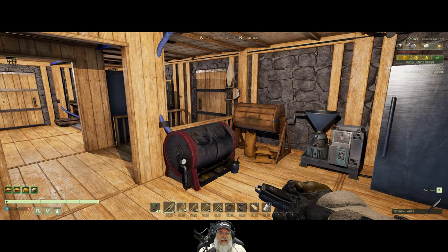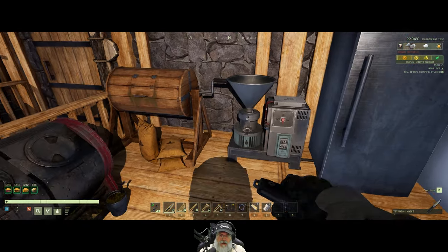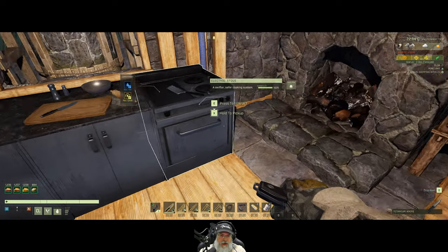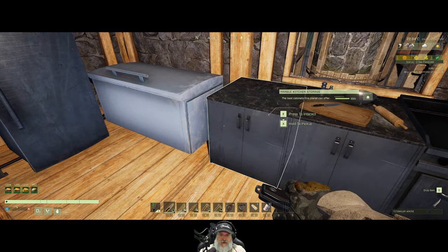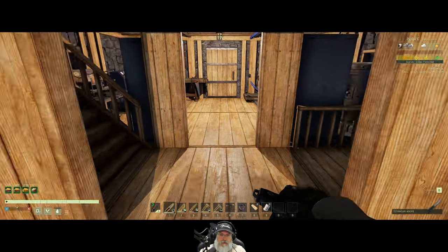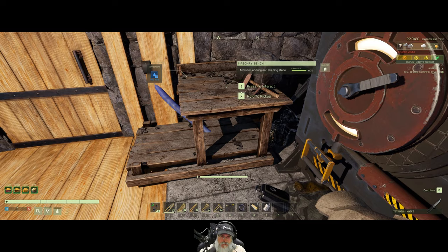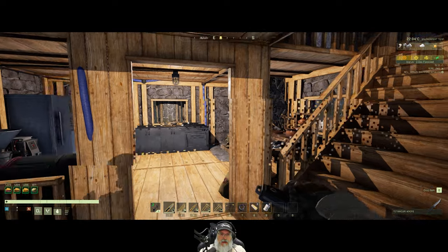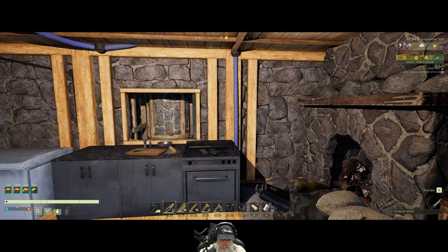That's got water. This doesn't use water, so I think we have everything downstairs plumbed up that requires water. None of these workbenches do. Now let's go ahead and start working upstairs.